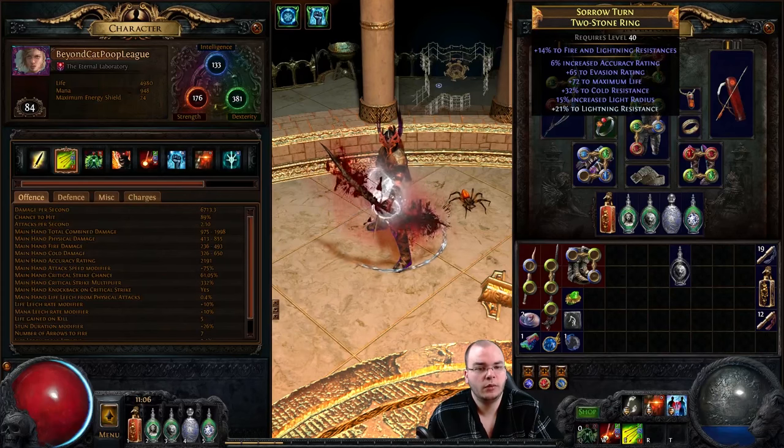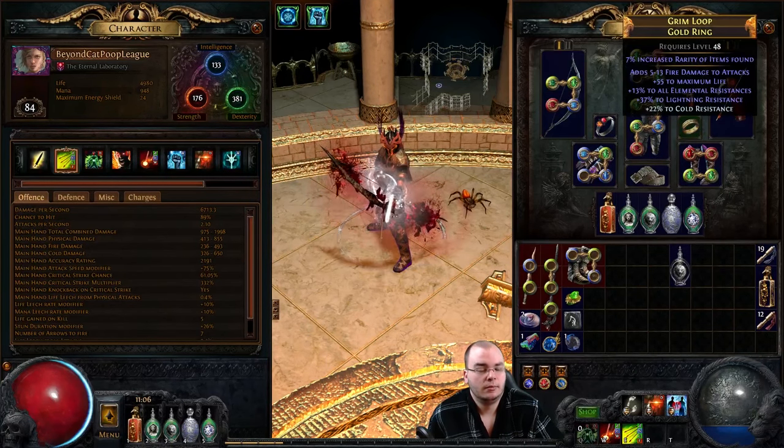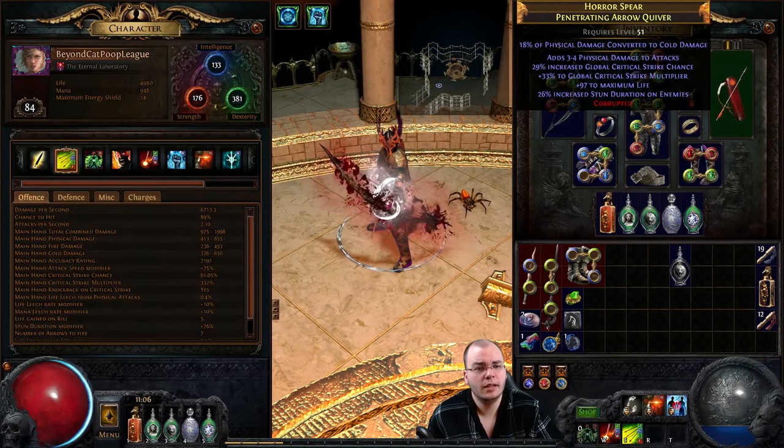Most of my gear is very default here. This is just a resist and life ring with some accuracy, which does help out a lot with crit. I also have some life and crit on another piece, plus stats - I basically need all the intelligence I can get. I got another ring with life and resist, nothing special. This quiver I corrupted and got 80% physical converted to cold, which actually helps me with freezing more and proccing my herald of ice curse-on-hit setup.